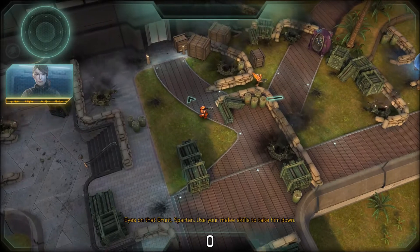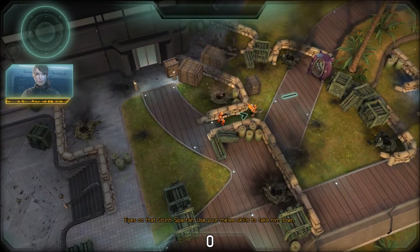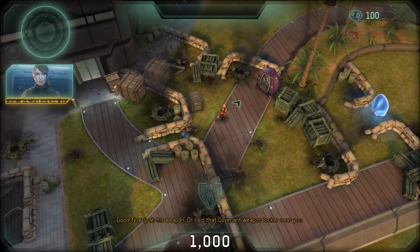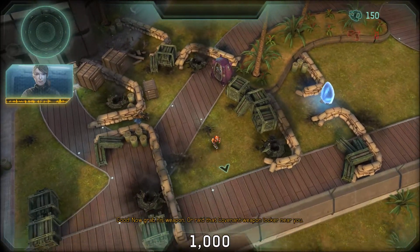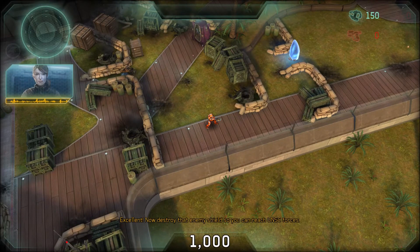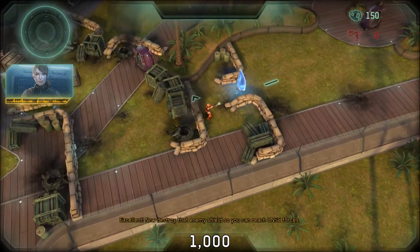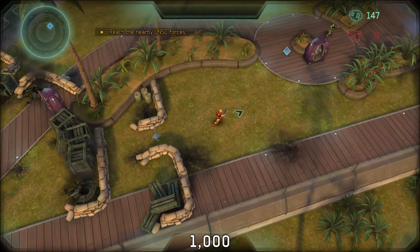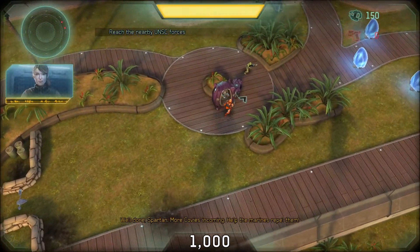Eyes on that grunt, Spartan. Use your melee skills to take him down. Good. Now grab his weapon, or raid that Covenant weapon locker near you. Excellent. Now destroy that enemy shield so you can reach UNSC forces. Well done, Spartan.